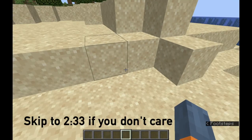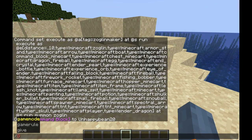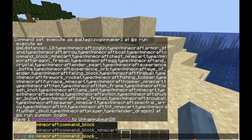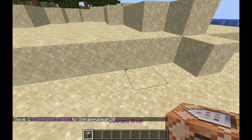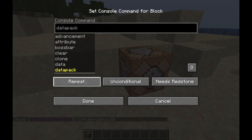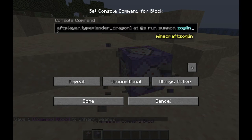I'll quickly go over how to make this command block machine because it's very simple. You just type slash give at S command block. After that you have a command block in your inventory. You just place that down — it has to be in creative mode. You set it to be a repeat, unconditional, always active. Then you copy and paste command number one from the description into this, and it should look like this.